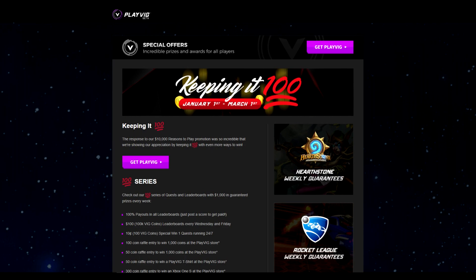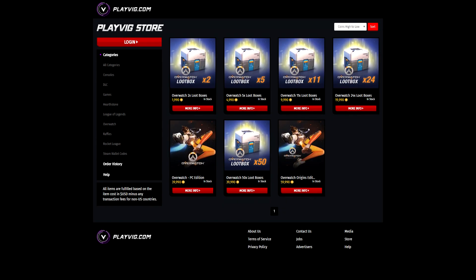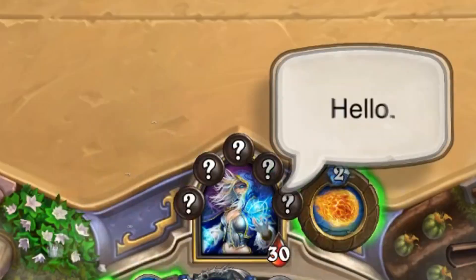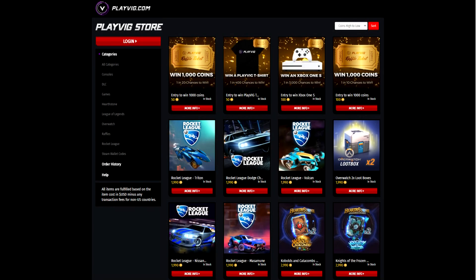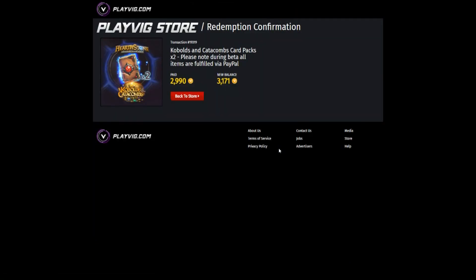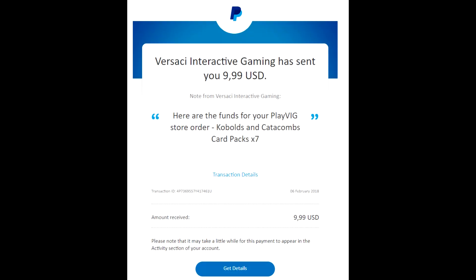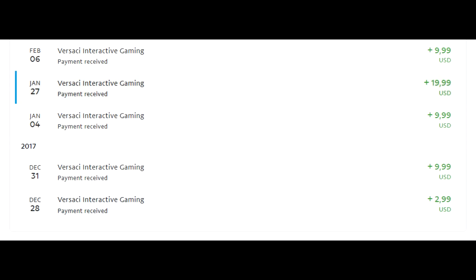So we've covered how you can get the most coins out of Playvig — now it's time to see the shop. In the shop you will find all sorts of prizes and things you can purchase for a variety of games. Let me tell you a little secret: it doesn't matter what game-related item you purchase from the store. When you purchase something, you will receive an email saying what you've picked and that it needs time to process. After several hours, usually 5 to 6, you will receive an email telling you to redeem your prize.